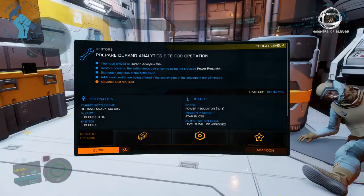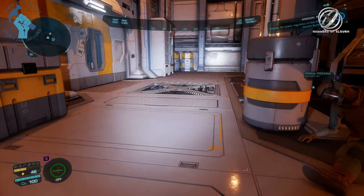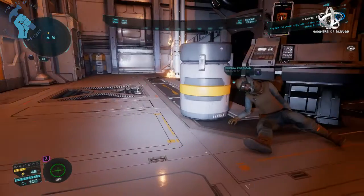Okay, Frontier Developments customer support, this is for you — you asked for this. I have a mission to restore Duran analytics site for operation. I've made it all the way to the power building power room, and this is after patch 10.